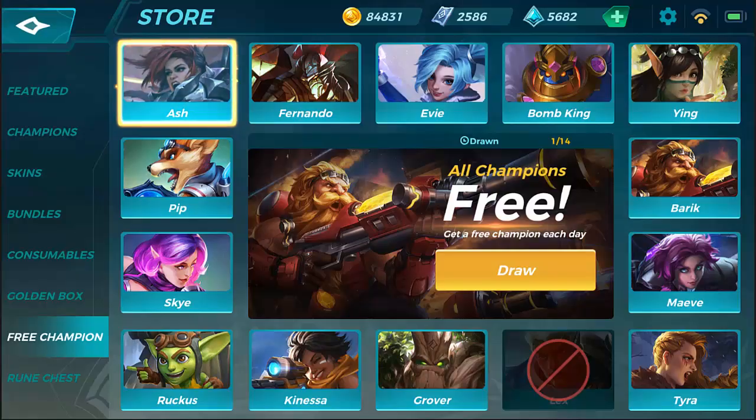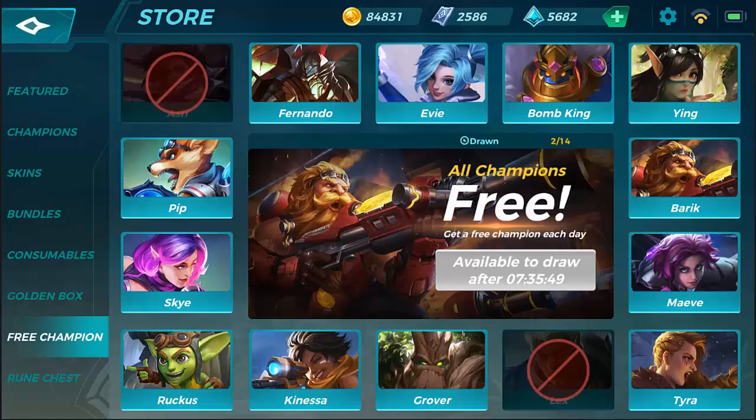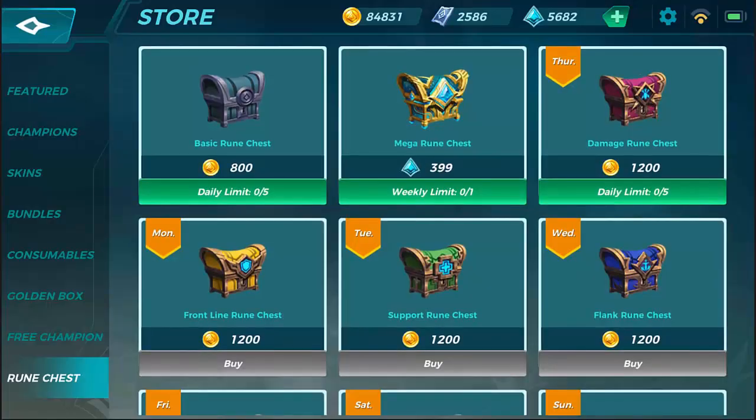Let's get back into this rune system. We already have Ashe — I'm going to get some tickets for her. So rune chests are where your runes are going to come from, and don't forget there are daily ones. For instance, there's a damage rune chest today — for gold you can buy five of these, and you're going to want to pick these up.